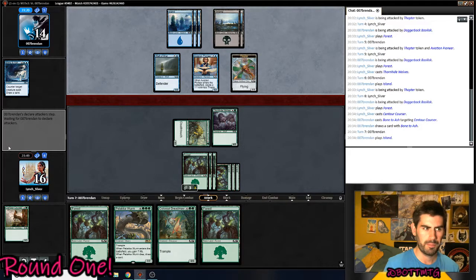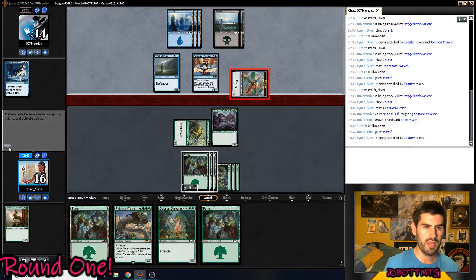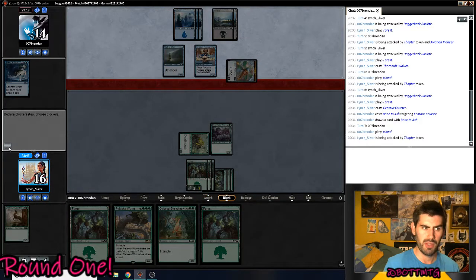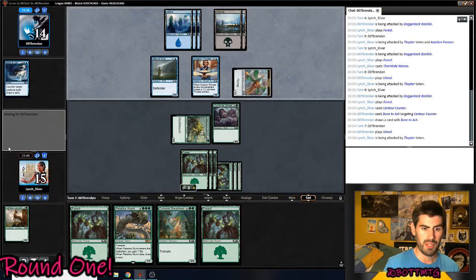I'll be playing Dreadmaw here. He's playing one Bone to Ash. He's playing Wall of Mist in his deck. He's clearly a defensive deck that's going to win through Flyers and card advantage — and hopefully he taps out here. He does not.